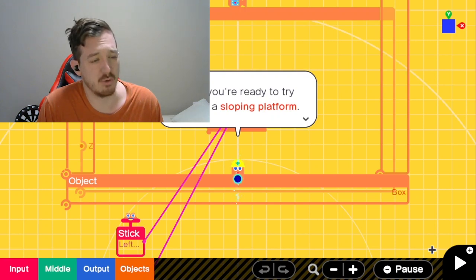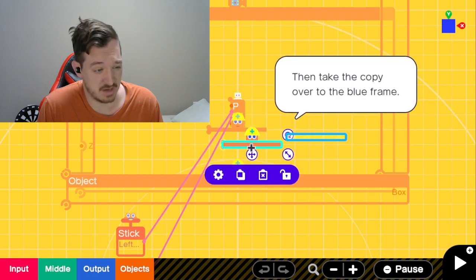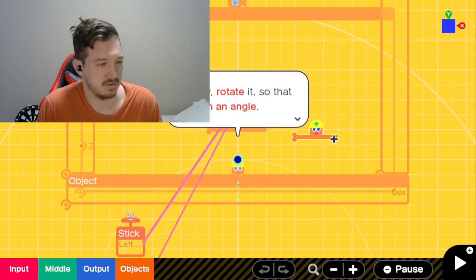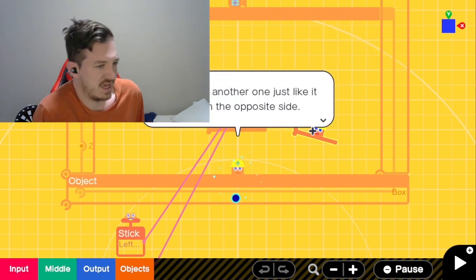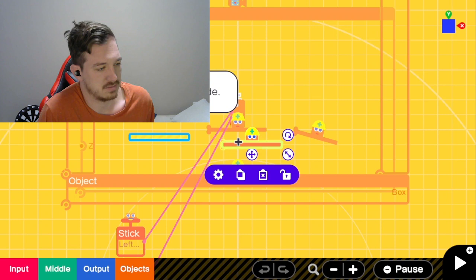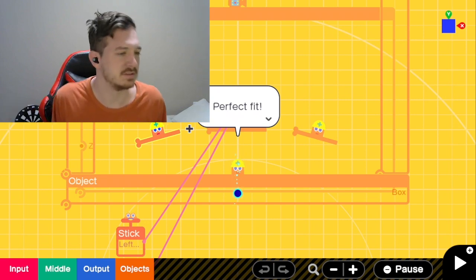I think you're ready to try making a sloping platform. The top one is how you do this one, right? Rotate it so that it's on an angle. That's kind of what I figured. I've gotten all sliding-wise! Let's make another one just like it, but over on the opposite side. Okay, let's take it here, shrink it, and turn it. Perfect fit!